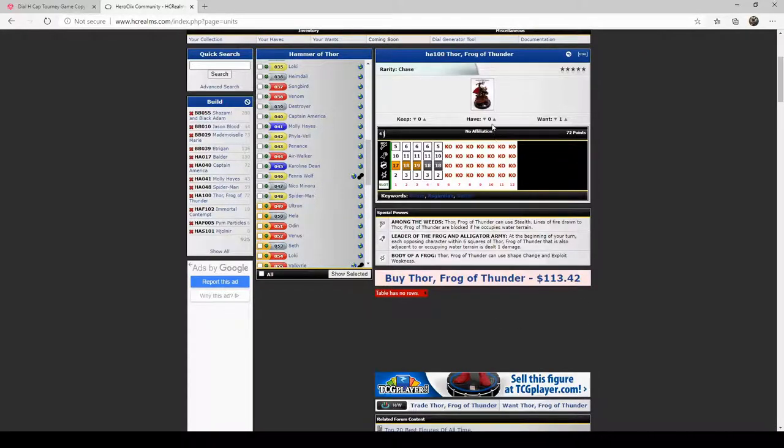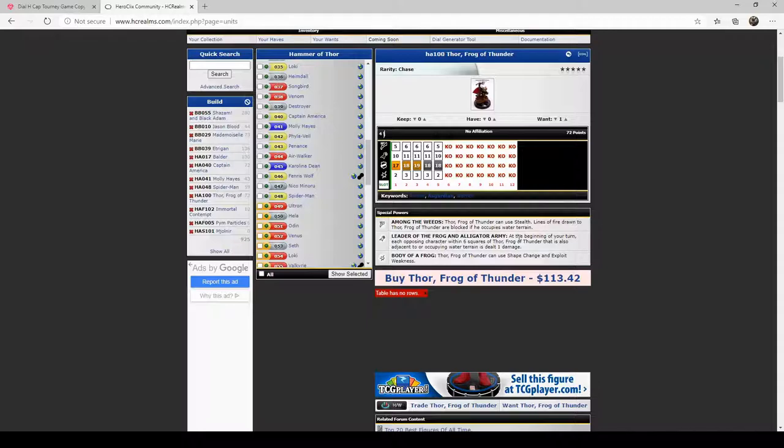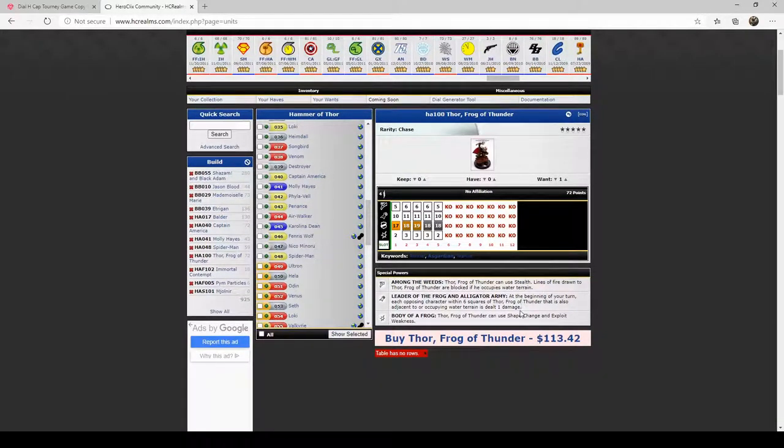Last but not least, Thor Frog of Thunder. He's got a special speed power his entire dial called 'Among the Weeds' — Thor Frog of Thunder can use stealth, and lines of fire drawn to him are blocked if he occupies water terrain. On the back half of his dial, 'Leader of the Frog and Alligator Army': at the beginning of your turn, each opposing character within six squares that's also adjacent or occupying water terrain is dealt one damage. His damage power is 'Body of a Frog' — he can use shape change and exploit weakness. Very solid.